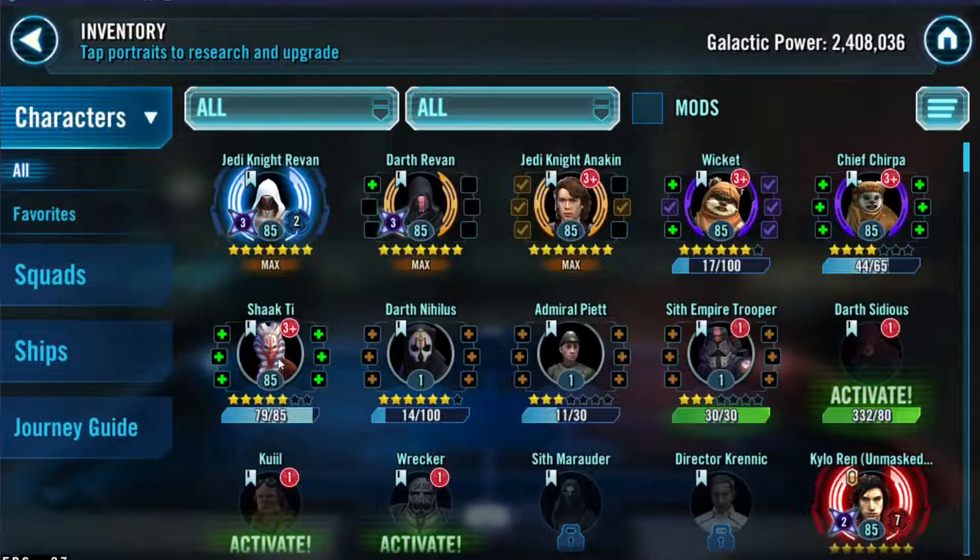We're working towards Shaak Ti because we'll be building a clones team. We already have the other four 501st clones ready to go — we just need a leader. Shaak Ti will be that leader. We're going to get her to 7-star as soon as possible; she's already level 85, we just need to gear her up.